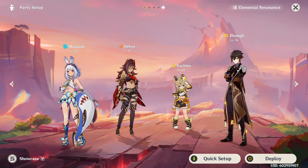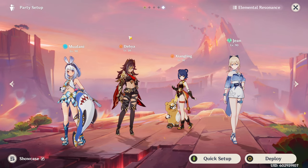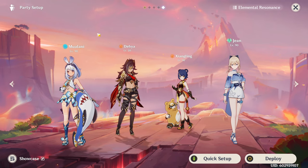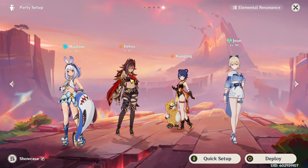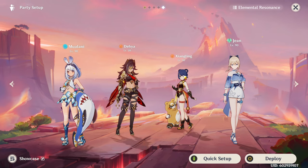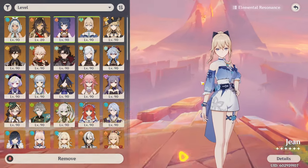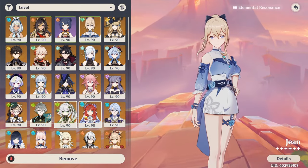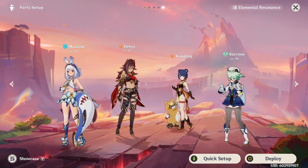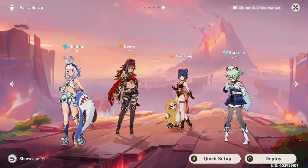Maybe if we get another Geo character, we can justify this more easily. In terms of consistency, I like this team a lot because you get a lot of off-field Pyro application to make Vaporize with Mualani very consistent. On top of that, you also get Pyro Resonance for extra damage, and extra Pyro particles from Dehya to feed into Xiangling, which makes her burst skill a little bit easier to use. And then in the last slot, someone like Barbara or Zhongli, but Jean — I like her quite a lot here because you can swirl Pyro and Hydro for extra benefits. But if you play the Prototype Amber, you can even drop your healer altogether and play someone like Kazuha or Sucrose — or even someone like Furina, who has very nice synergy with Dehya.